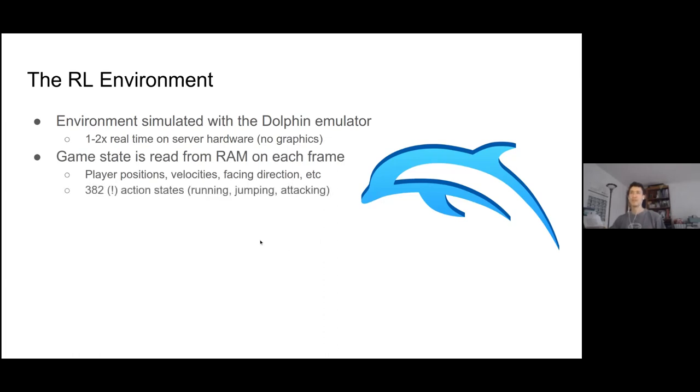The biggest, juiciest part of the game state is this thing called the action state, of which there are 382 discrete options. This tells you whether your character is running, jumping, attacking, being hit, or falling.